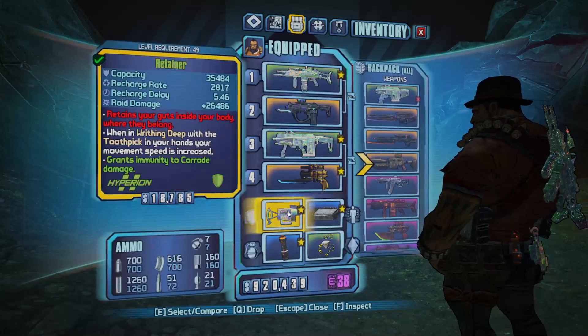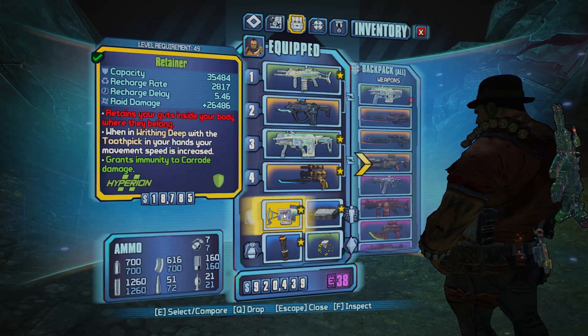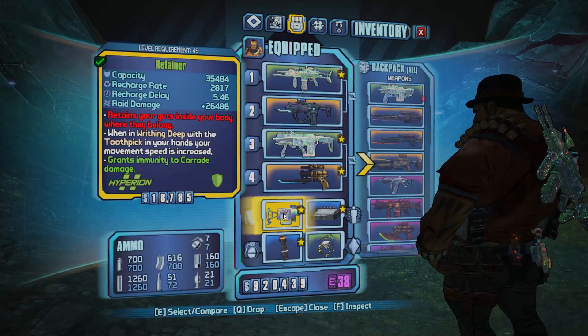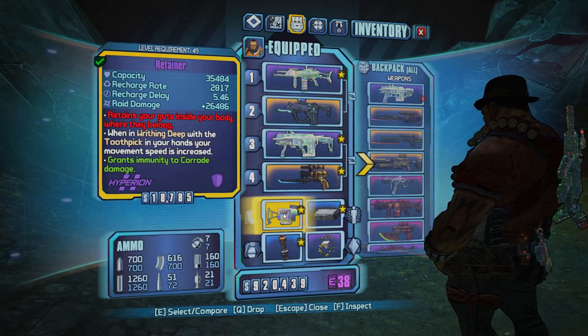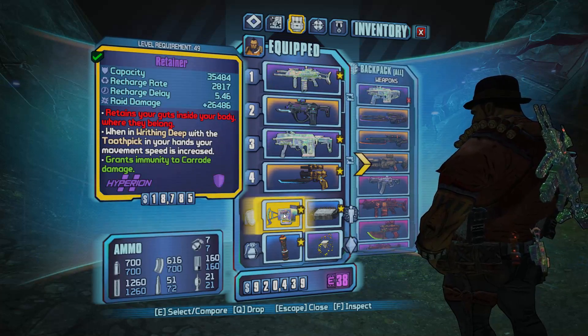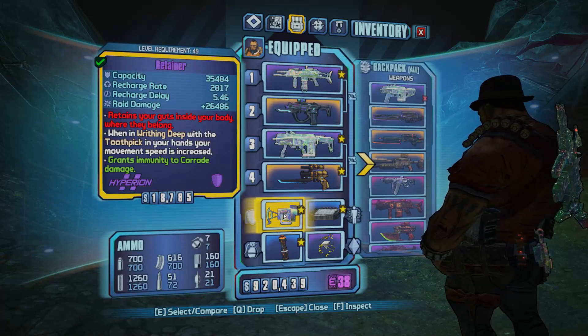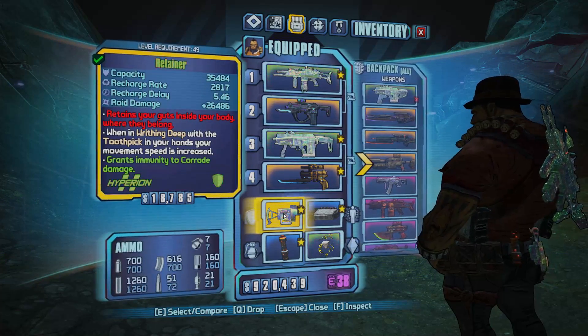Another thing you want is the shield called the Retainer. The most important thing about it is when you're in Writhing Deep — which is the zone where you can find the raid boss — and you have the Toothpick in your hands, your movement speed and your jumping are greatly increased. It's like having zero gravity, as you guys are going to see in the gameplay, and it helps you get from point to point around the arena.